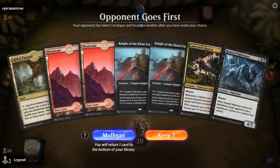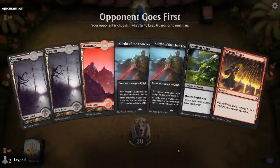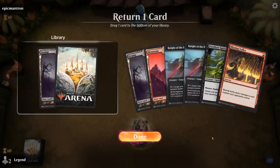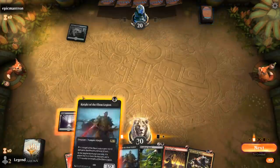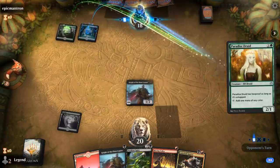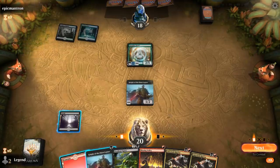We're on the draw. This hand isn't amazing — no turn-one Knight, missing double black. The alternative hand has the Pestilent Spirit and Blazing Volley combo along with a Knight. The question is whether to keep the third land or the second Knight. We're on the draw so we get an extra draw step to find a land, so we bottom the land. Opponent plays two Paradise Druids. I could just Blazing Volley and play Knight, but I'm going to be patient and hold the Volley to combo with Pestilent Spirit instead.